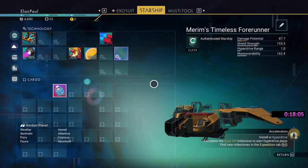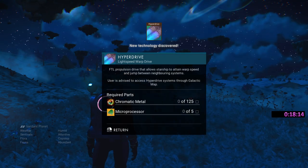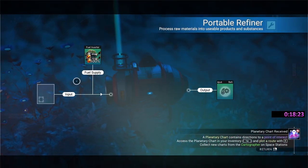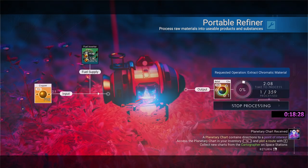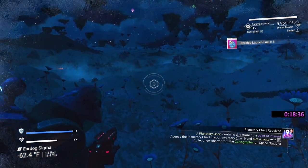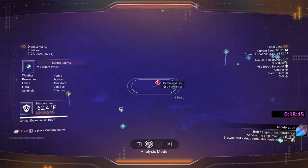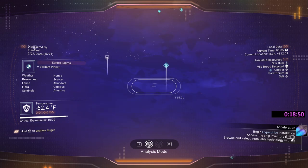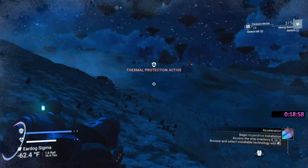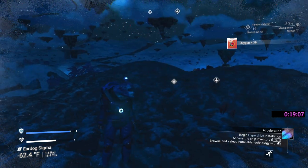We got everything checked. Let's get our dust-off. We have our hyperdrive unit — it needs chromatic metal. Put down our portable refiner, charge it up, dump the 718 copper in and get that going. In the meantime, we're going to switch over to our scatter blaster with plenty of ammunition. We should be getting a sentinel appearing any time now. More hazardous flora. It should appear soon — once you leave a planet and come back, they usually start appearing.